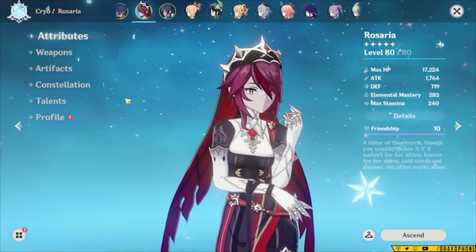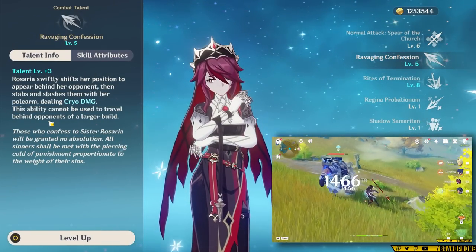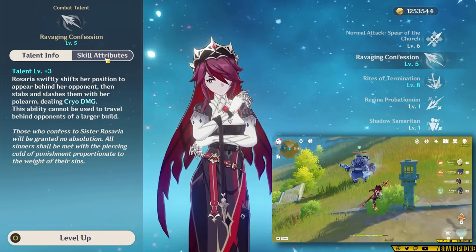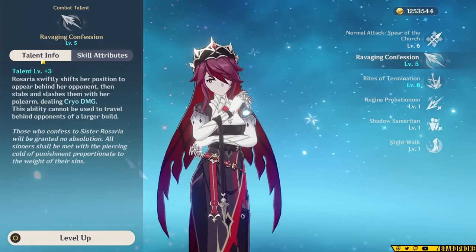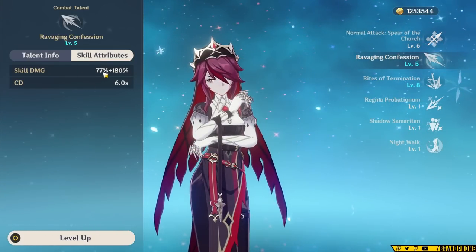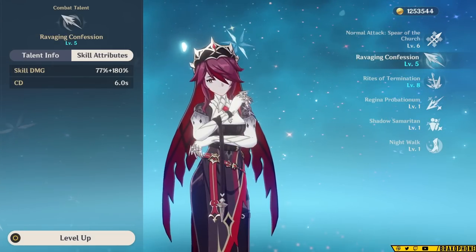First off, I want to talk about Rosaria's kit. Her elemental skill is a two-hit cryo damage attack that teleports behind most enemies for the second hit. I say most enemies because some enemies, including larger ones or ones with shields, won't actually be able to be teleported through. That doesn't mean you're not going to get the damage, but it does affect some things later on. When the second hit connects, she actually generates three particles, which is pretty solid for both herself and other cryo units in the team.